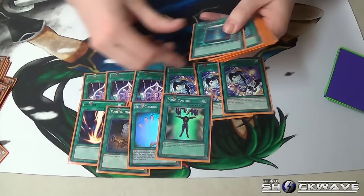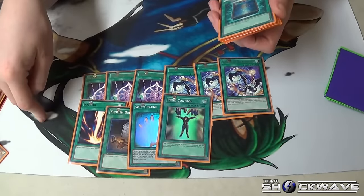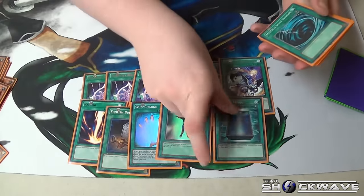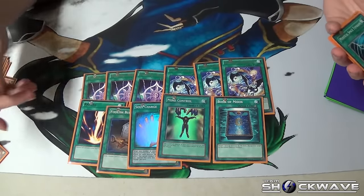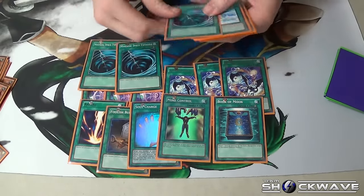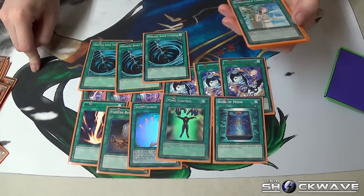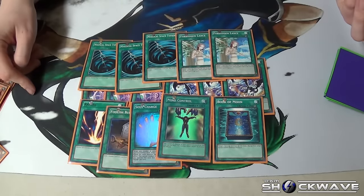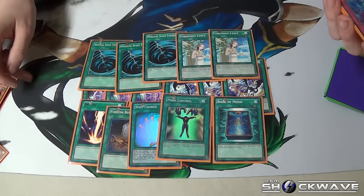Rage King, Foolish, Soul Charge, and I threw this in for giggles and it actually worked really nicely. I can take away Thunder King, overlay with Thunder King, then get to search more. Book makes Jin go away, makes random problems go away. Triple MST because I love MST. And double Lance because I wanted another spell and I did not care for the field spell in English.